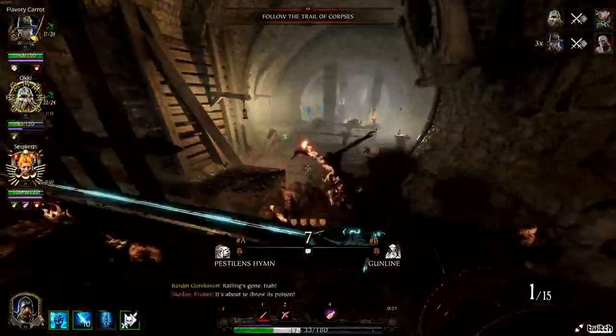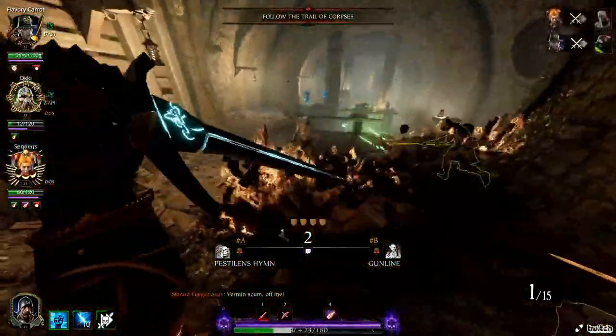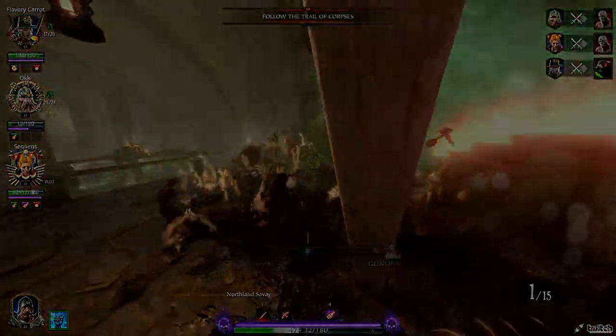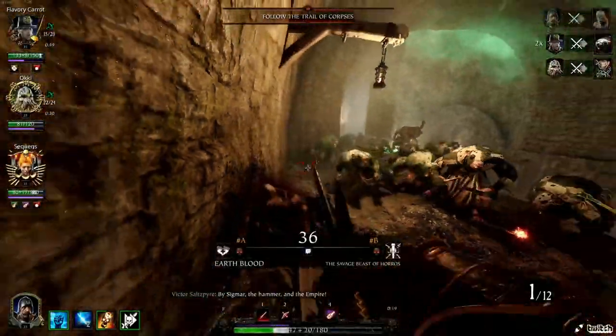This build is all about the attack speed. With it you can get up to 65% attack speed, and as you can see from the clips it is a lot of fun just slapping rats with it. There'll be a link in the description to the Ranalds.gift website with the build on.